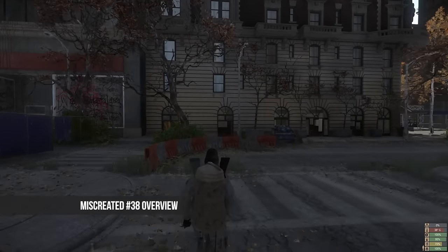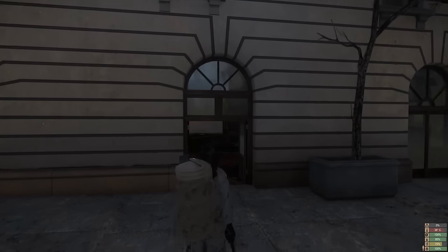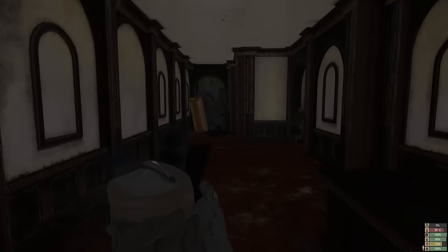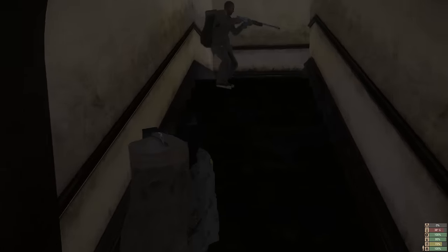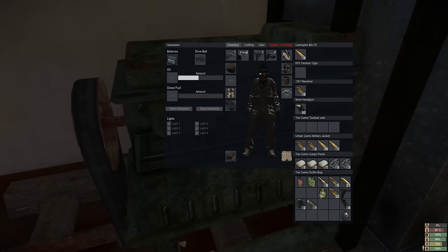Today we're going to take a quick look at some of the main features in Miscreated's latest update 38. There are quite a few things that have been fixed or tweaked this time around, like stackable items going into their respectable place automatically, and mutants no longer disappearing when they get bored of you — instead turning around and wandering back off to where they were.